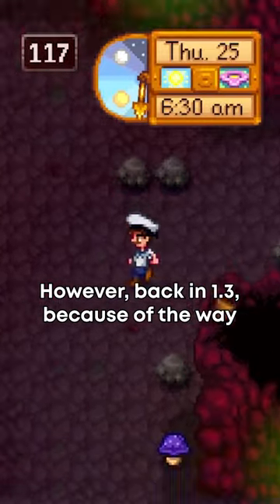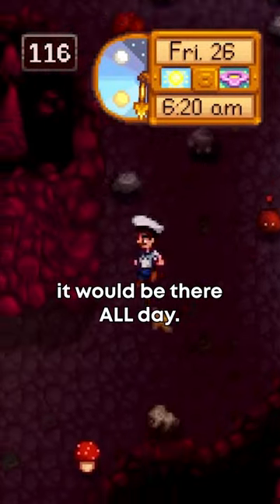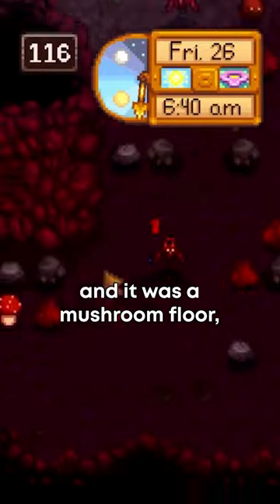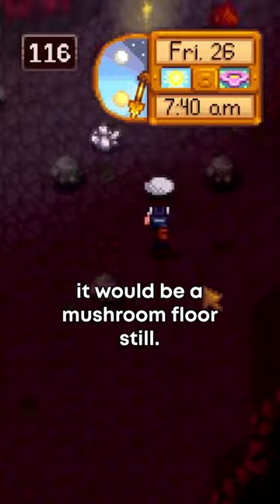However, back in 1.3, because of the way the game's mine generation works, once a mushroom floor spawned on a floor, it would be there all day. Meaning that if you went down to floor 91 and it was a mushroom floor, any time you came back to floor 91, it would still be a mushroom floor.